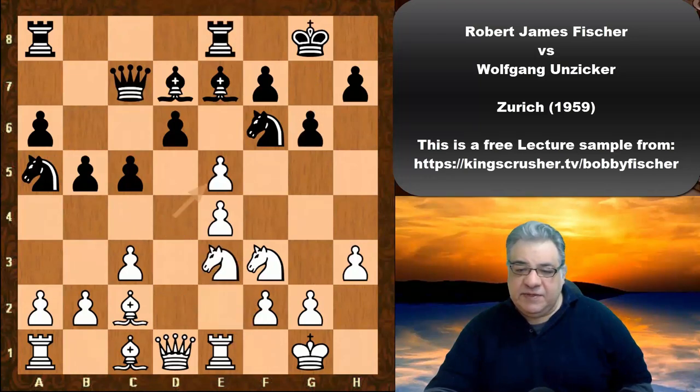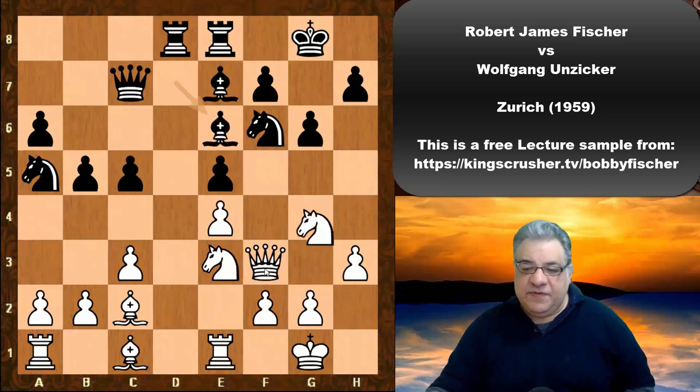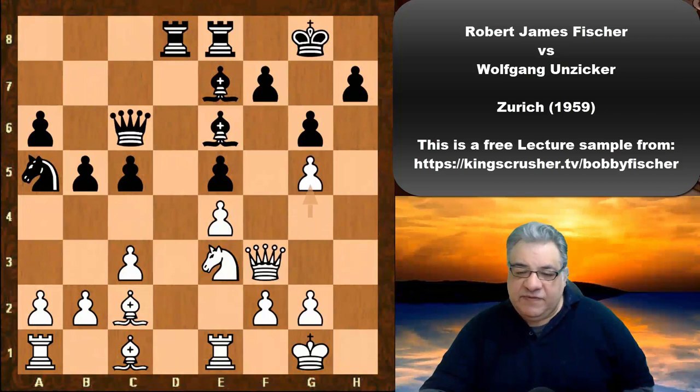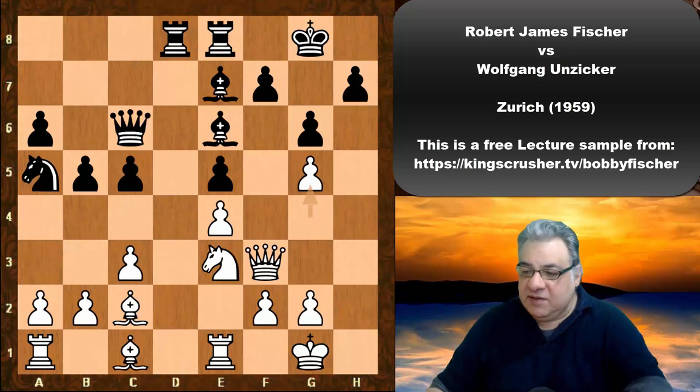We see Knight e3 and now d-takes, d-takes, Knight h2. This gives f3 as a parking space for the Queen, and also Fischer's use of this potential pawn sack of Knight g4, Knight takes, h-takes. We see Queen c6 and g5, which Fischer has been playing in this position — a very interesting pawn sacrifice idea.